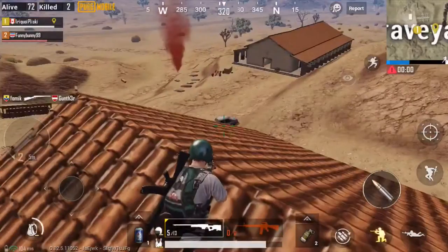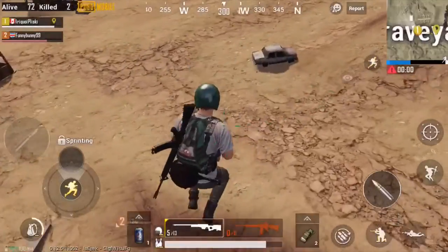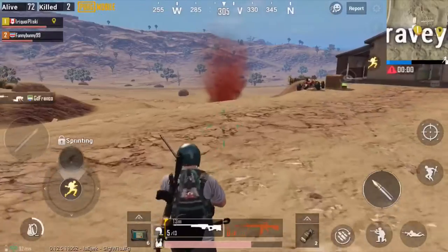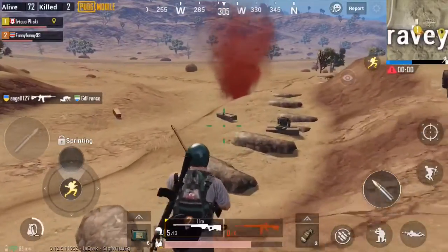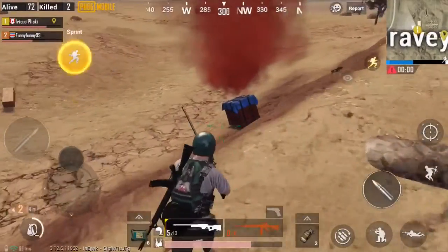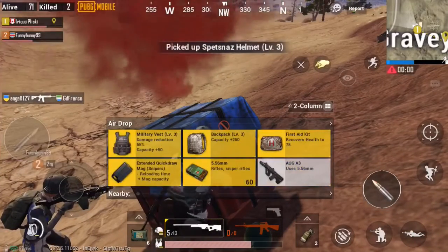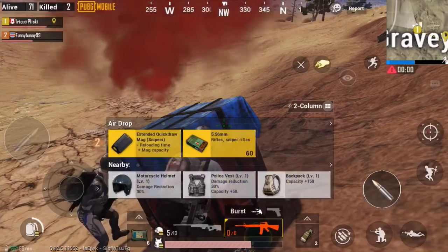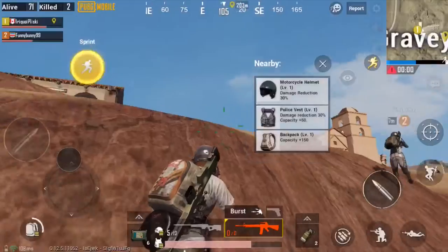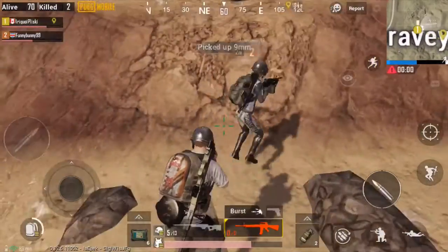Avoid using shotguns, mostly because there's a delay before you fire them, which in a game where every second counts is really not something you want, and they're really not worth giving up one of your precious two primary slots. That being said, if you can find the sawed-off double-barrel shotgun, that would be the only one I'd say would be worth it — use it mostly in squad or duo modes so you can quickly put a guy down if he's close by after you've shot him with your primary. But don't give up those primary slots.